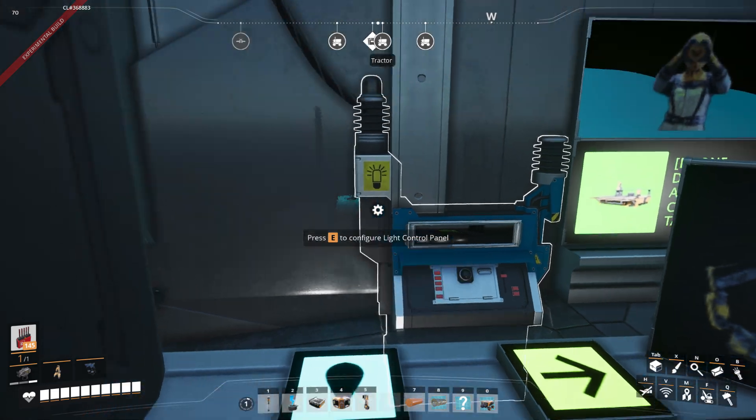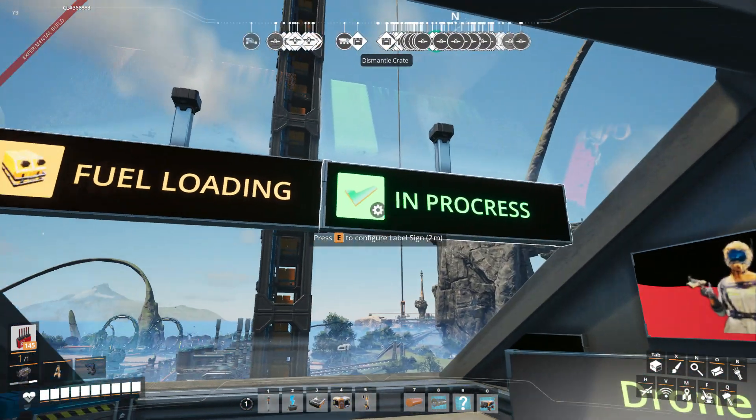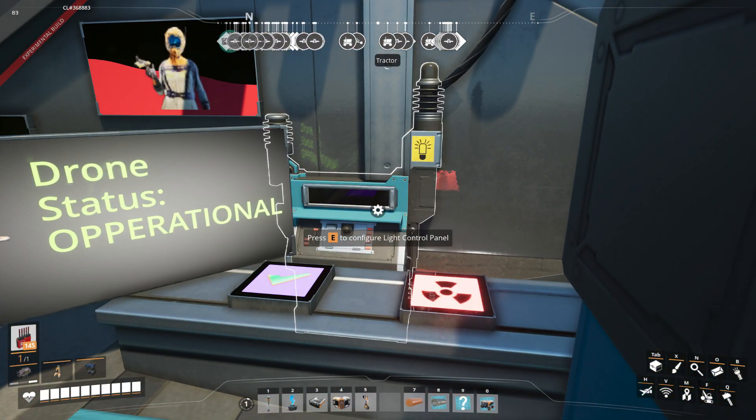This is where we control the ship from. I have everything I need to captain the ship into the new planet. Everything's operational, fuels are loading constantly — everything is good to go.